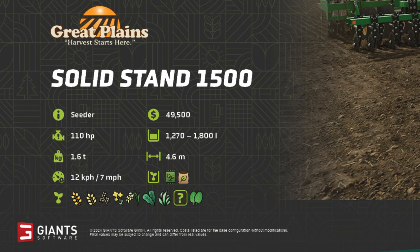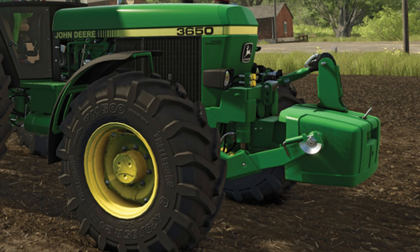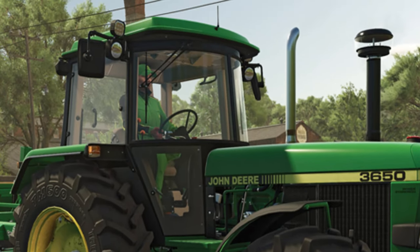The Great Plains 1500 has a hopper capacity of 1,270 to 1,800 litres — I'm guessing the 1,270 may be the seed capacity with the remaining 530 being fertiliser, but that's speculation. Planting width is 4.6 metres at 12 kilometres or 7 miles per hour, and the total weight is 1.6 tonnes. It will plant wheat, barley, oats, canola, long grain rice, oilseed radish, grass, and one question mark crop — my guess is peas — as well as spinach. Also notable: there's a weight on the front of the tractor and the driver appears well kitted out in John Deere clothing including hat and overalls, suggesting branded clothing is returning for Farming Simulator 25.